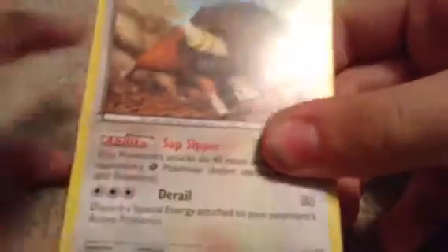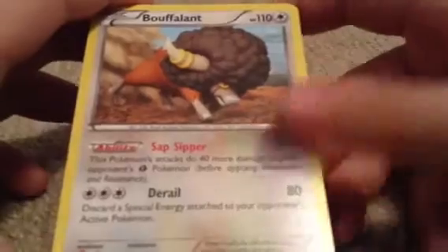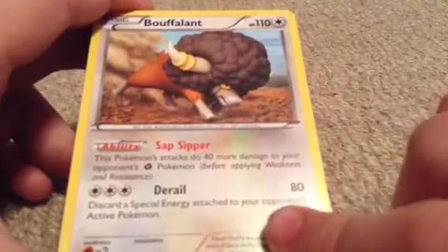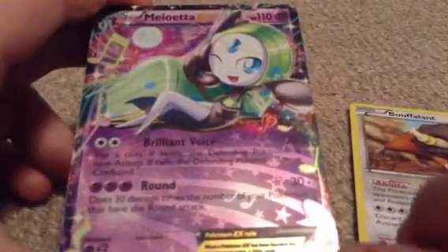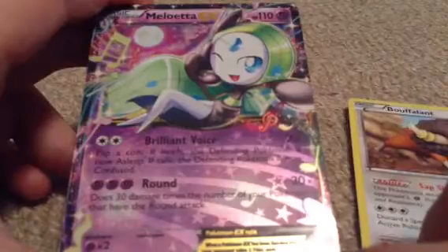Now if you're going all rage on me, don't blame me — I want you to watch. Because usually YouTubers show all their good pulls at the end and I just skip to the end. To make you watch, I want to see if you will. So — Bouffant. Good, you're still watching. Meloetta EX — that's part of the Radiant collection. There's a Full Art and a regular one, so this is the regular one obviously.